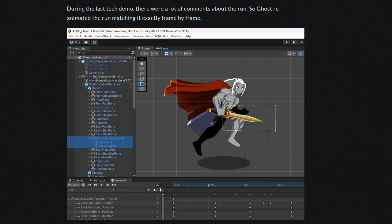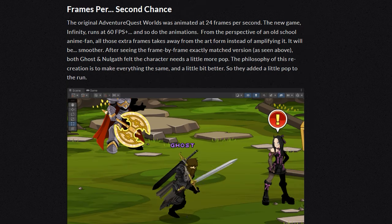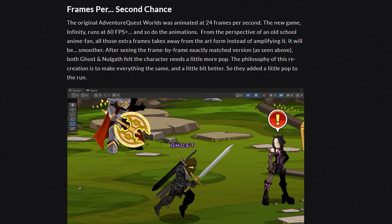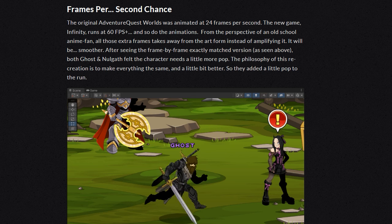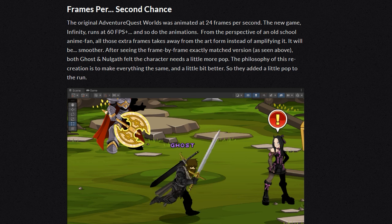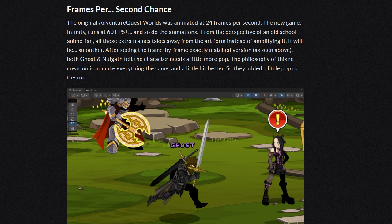During the last tech demo there were a lot of comments about the run, so Ghost reanimated it, matching it exactly frame by frame. The original AQ Worlds was animated at 24 frames per second; the new game runs at 60 frames per second. From the perspective of an old school anime fan, all those extra frames take away from the art form instead of amplifying it.